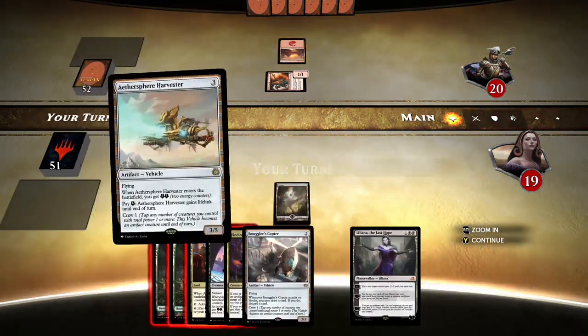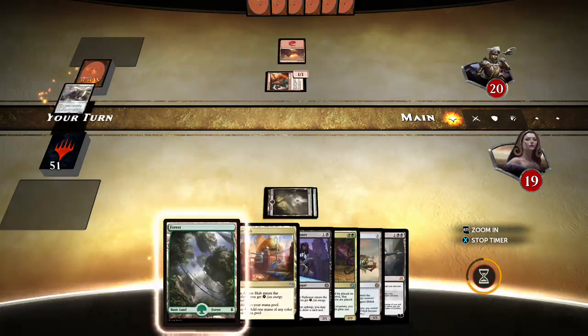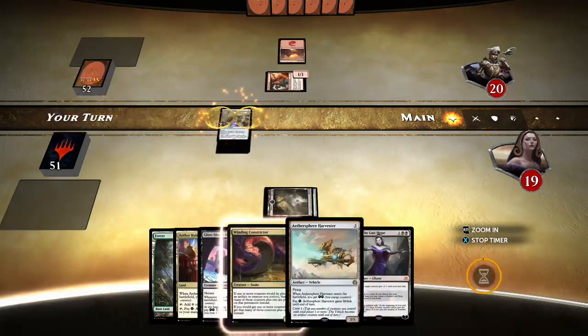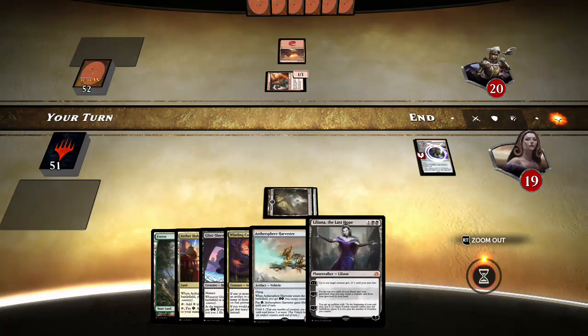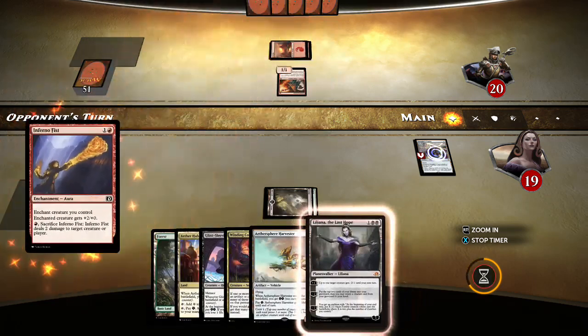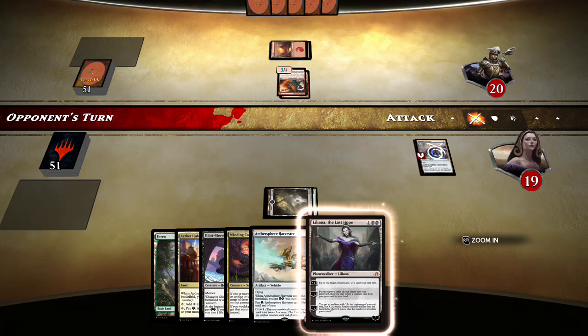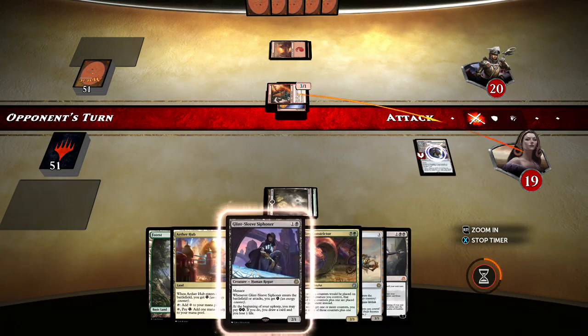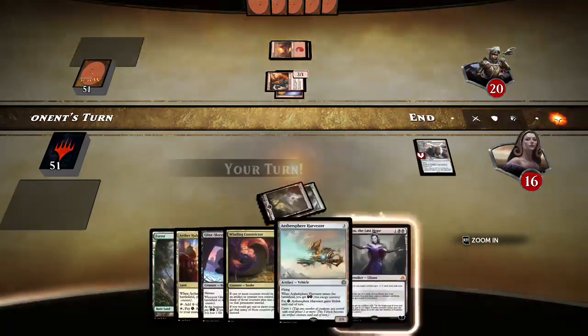Welcome to our opponent. Definitely gonna open with Copter here — I don't like putting the Siphoner down when there is an Arsonist on the table, so we might have to give that the last-hope treatment. The game will probably unfold interestingly. Hit that land — Inferno Fist, big money no whammies. Here comes the beats.